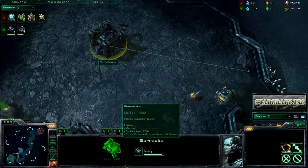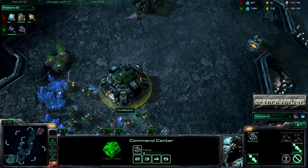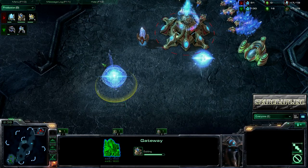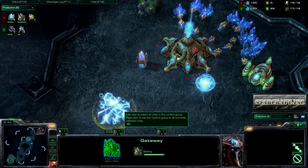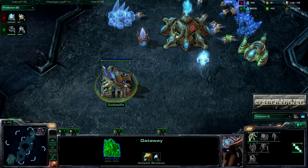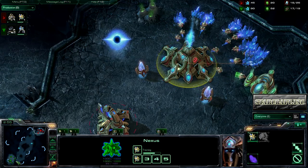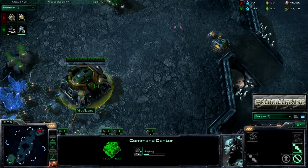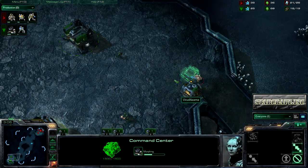We see just a single opening Barracks for Virus Nama down in the bottom as the Green Terran. And up in the top, White Ra, also known as Duckload Ra, as the Red Protoss up in the top right. This is a custom match, part of a tournament — Black Dragon something or other. Guys, I don't know anything about it; if you do, please let me know.